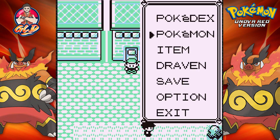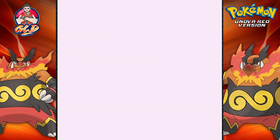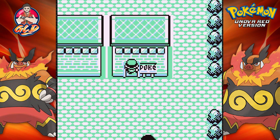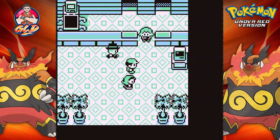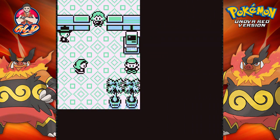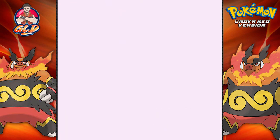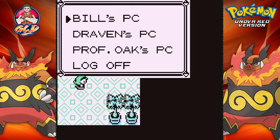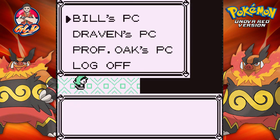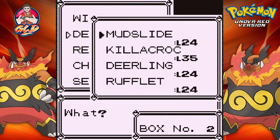We're going to be going into battle right here because we need to get another badge. In our last episode we managed to get the Silph Scope, defeat Team Rocket, take on Giovanni's new team and all that stuff. We have one or two options — we can either go back to Lavender Town and take care of business there, or we can take on Erica. Right now I'm going to do that because it has been a while.